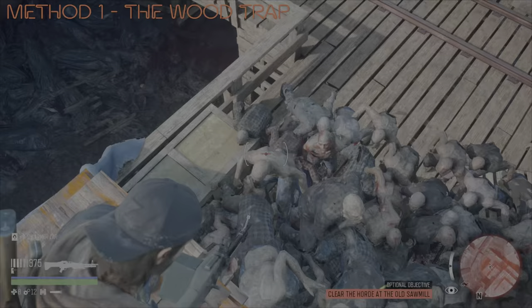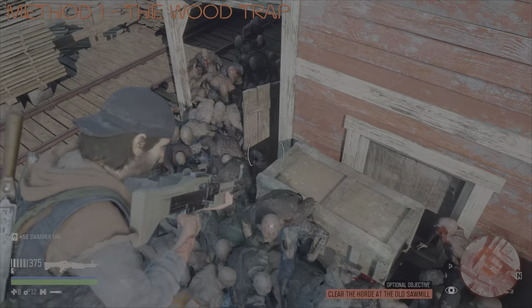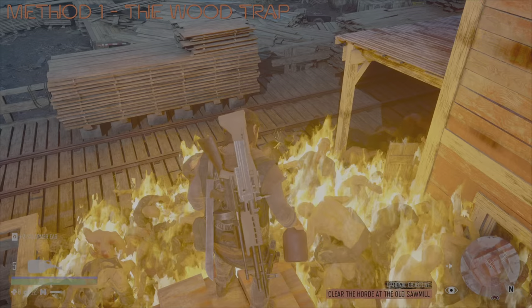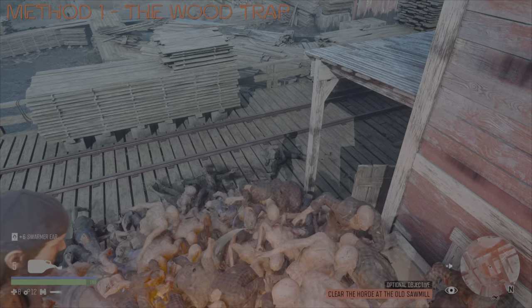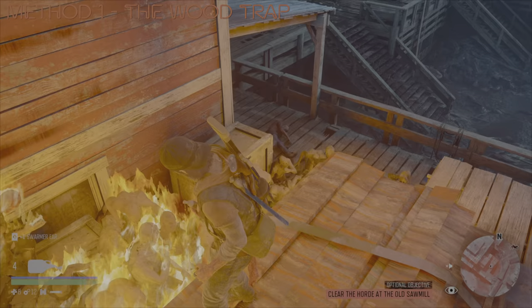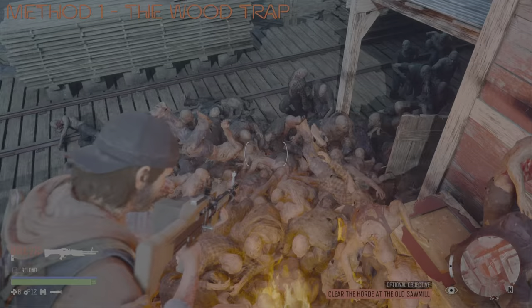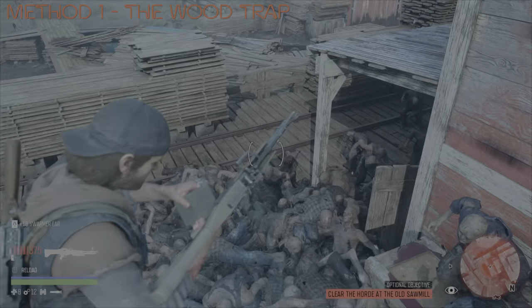Once you are in this position folks, you are virtually untouchable. I have seen one or two occasions where a Freaker has managed to get up, but it very rarely happens. From here, you can basically do whatever you like. You can either conserve all your resources and take them out with gunplay, or you can use some Napalm molotovs like I'm using here in order to get the numbers down quickly. All I would suggest is that if you do see any of the Freakers getting up onto the higher levels, take them out with gunplay — just don't give them the chance to actually get to your position.